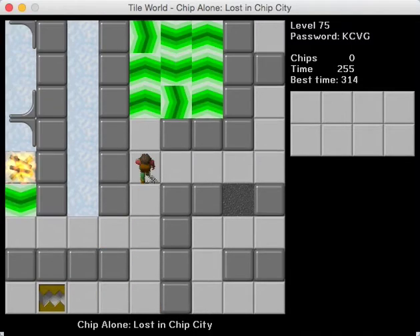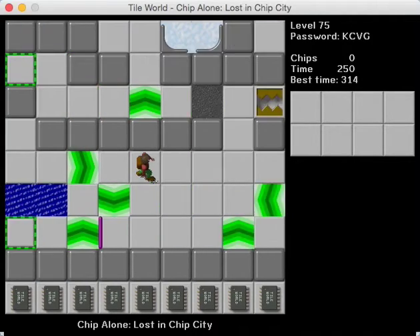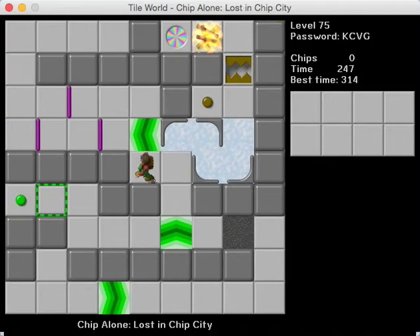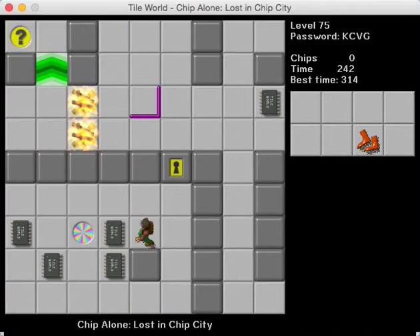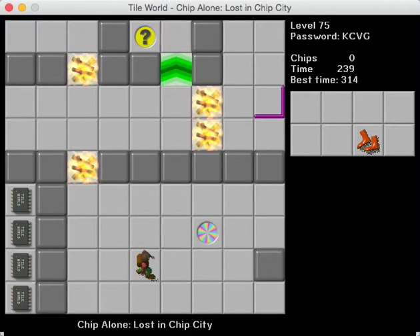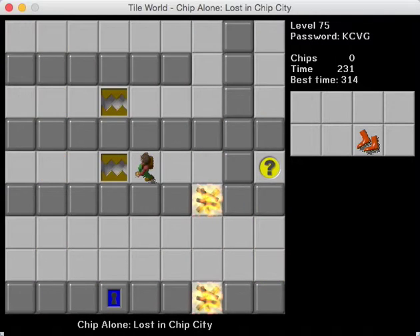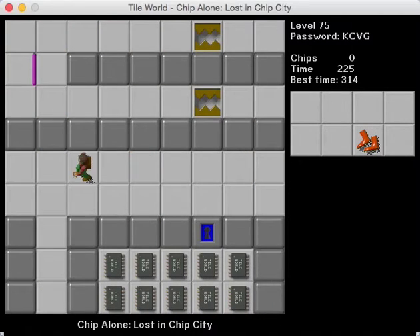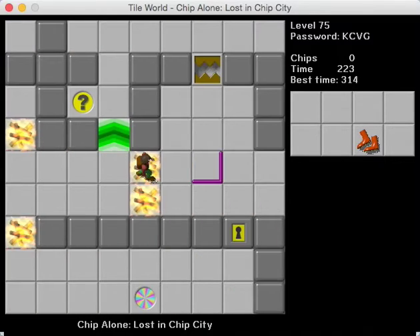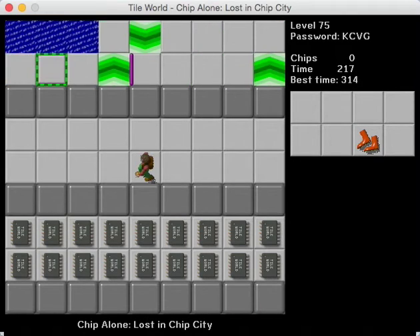These right here are the traps we held down with the blocks earlier. Now we are free to go to the exit now that we have all the chips. Here's the area I was referring to — you get to go down here. That fireball would have gone with the chips down there, looped around, and gone through here — that's what the trap buttons were for. So you don't even need to hold them down with the blocks; you could have just pressed them yourself. There's also tons of extra pointless stuff here, which I really like — it kind of adds to the aesthetic.